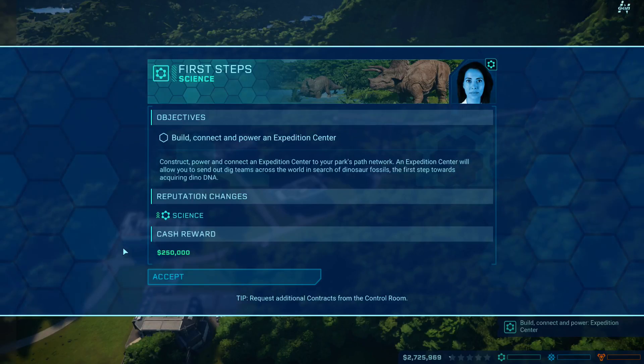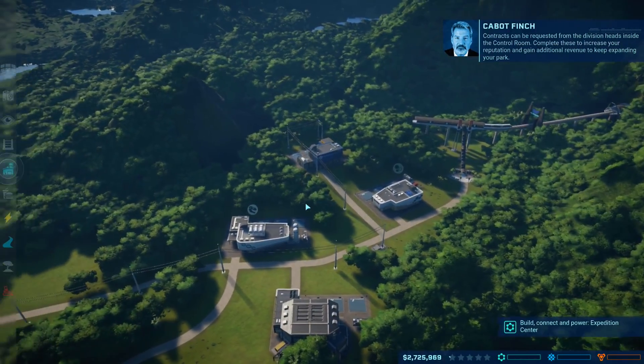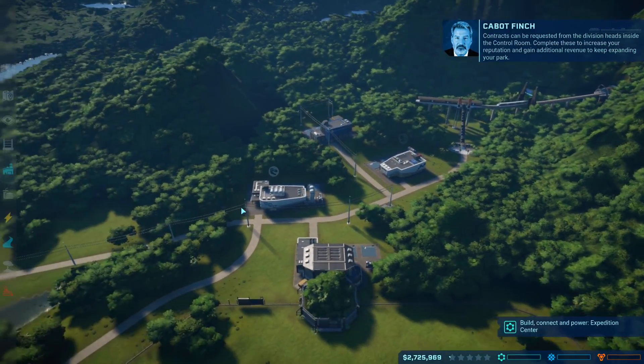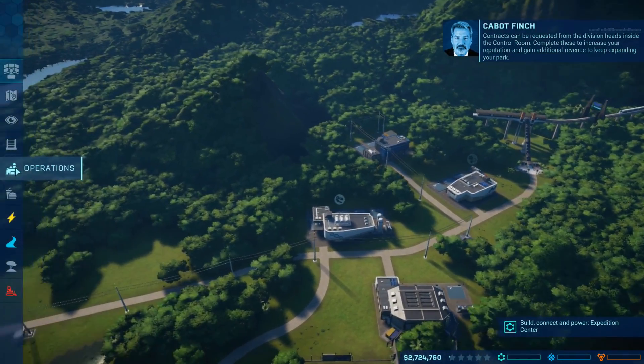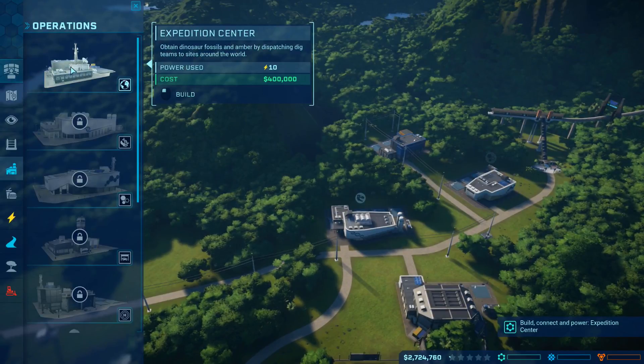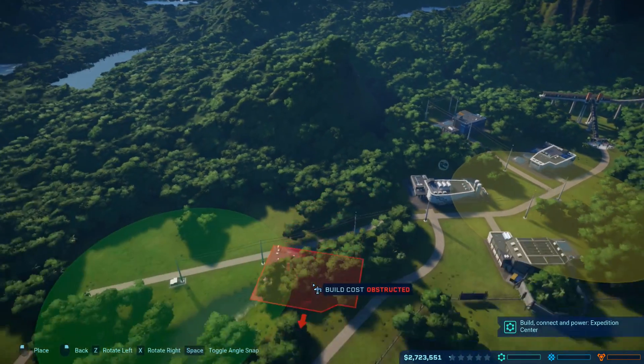Can we go look at the other guys too? Can we go back? Let's just accept. Contracts can be requested from the division heads inside the control room. Complete these to increase your reputation and gain additional revenue to keep expanding your park. Expedition center: obtain dinosaur fossils and amber by dispatching dig teams to sites around the world. Yes, we need to do that.